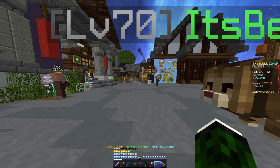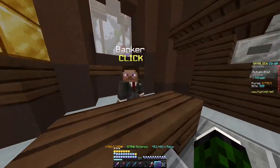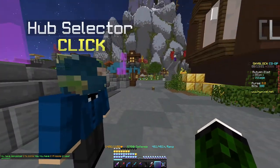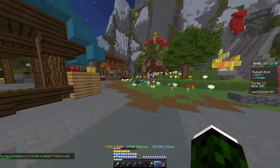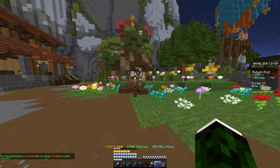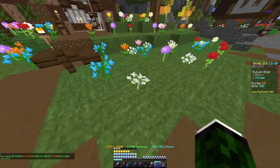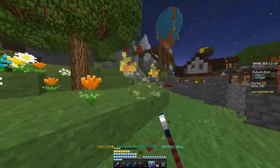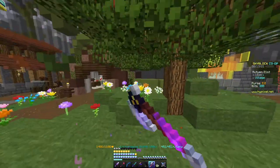I've just figured this out. I'll just go to my bank and deposit all this. So what I just figured out is, if I go over here, you can see this whole flower patch. What you want to do is just quickly mine all of these and grab all the flowers you can.